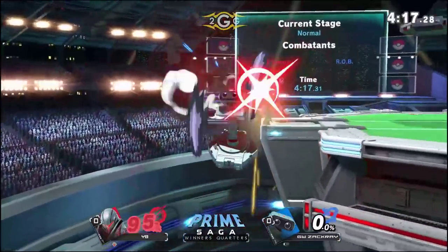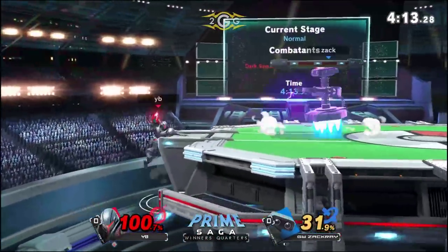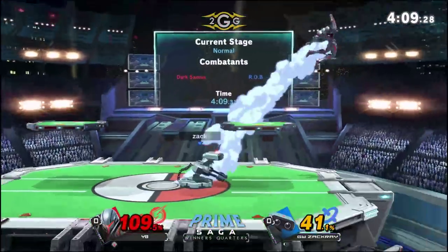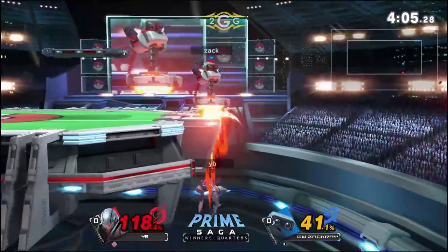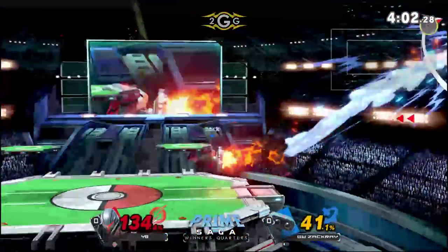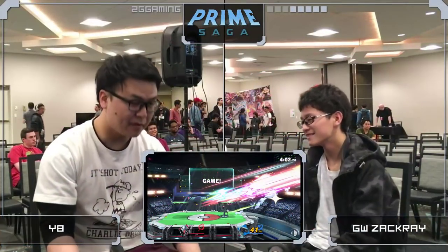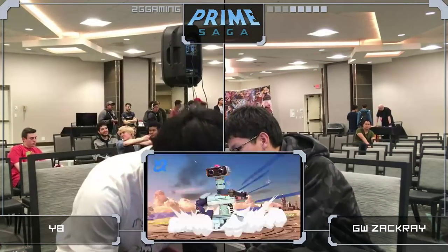He needed that early stock honestly. YB still in a really bad position though. Covers the drift back — that back air hitbox is super long. It looked like he was trying to just retreat to the ledge to make himself a little bit more safe, but Rob can cover that really well.